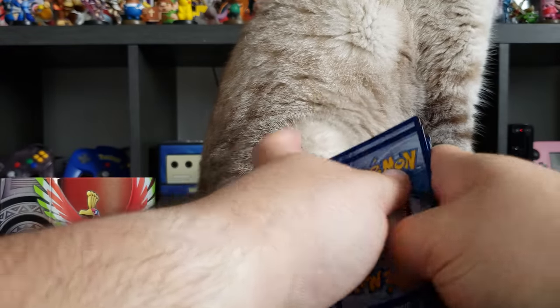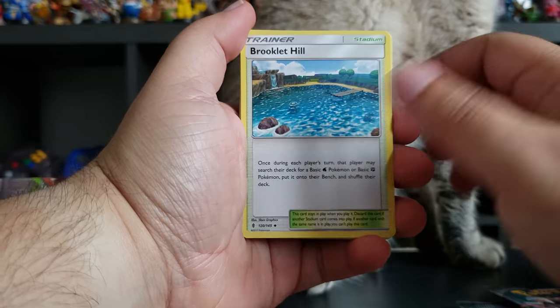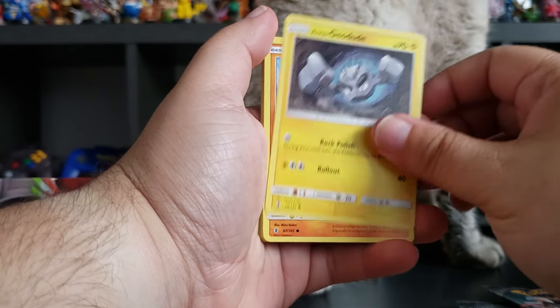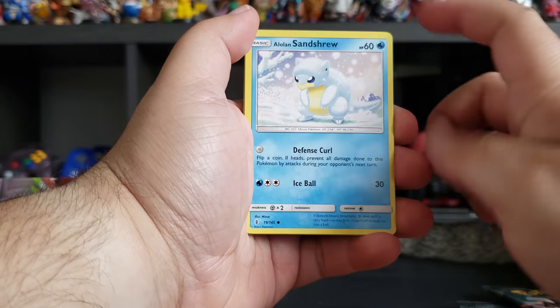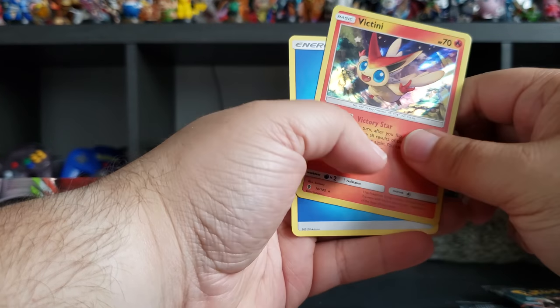We got Alolan Geodude, Gliscor, Brikkon, Hakamo-o, Alolan Geodude again, Gliger, Bellsprout, Catanie, Alolan Sandshrew, Nosepass, and a Victini.